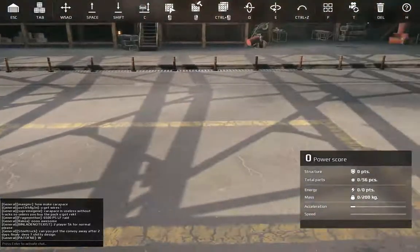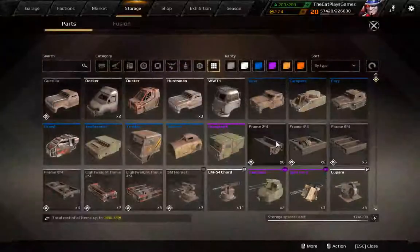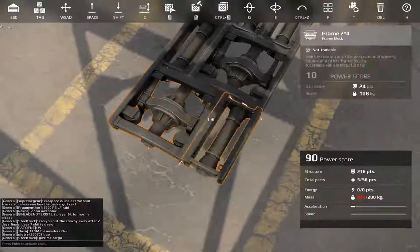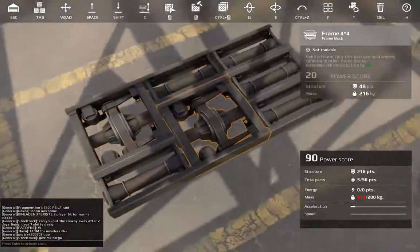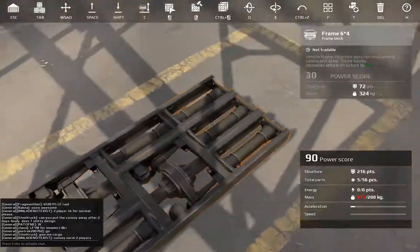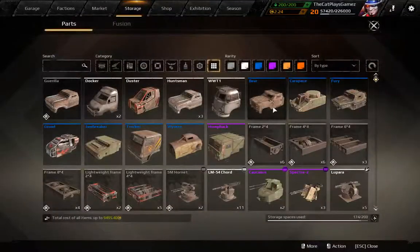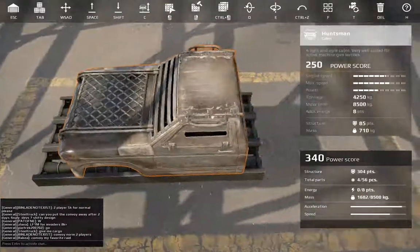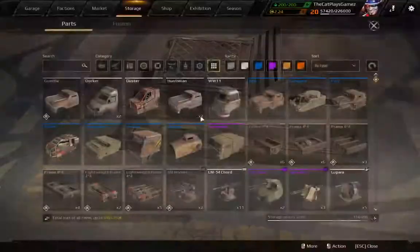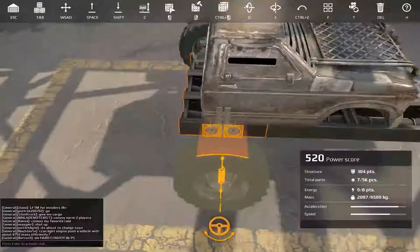How I would do this instead is use 6x4s, or if you do not have those you can use this system — be sure to interconnect them like checkers. But for reference I will use the 6x4s. Then put the cabin right here: one behind the back, two for the front. After this you can get your medium steering wheels and pick them like this.